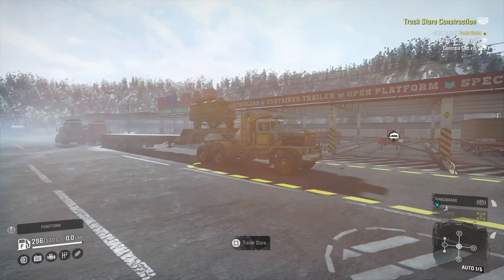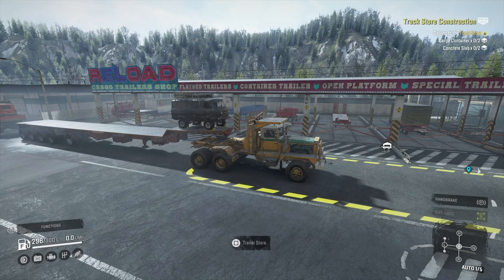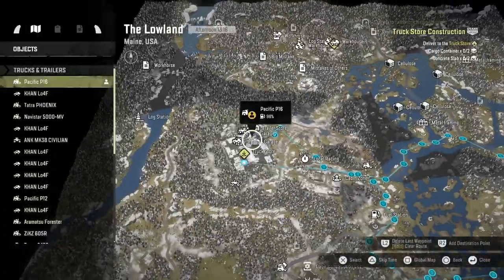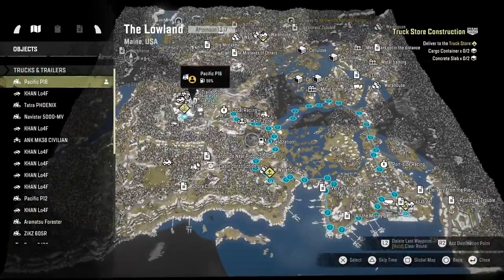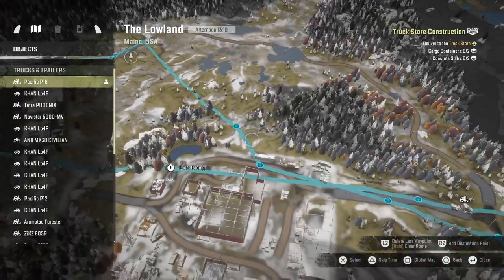It's kind of low on the list, but after this I can start to explore the yellow brick road map. Today I just fancied taking out the P16 — it was a bit of an excuse to use that. For the mission I need two lots of concrete slabs, which are two cargo each, and then two lots of cargo containers, so I thought I'd stick an eight-slot trailer on and give it a go.